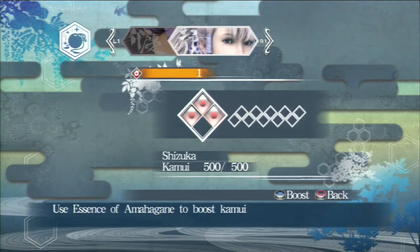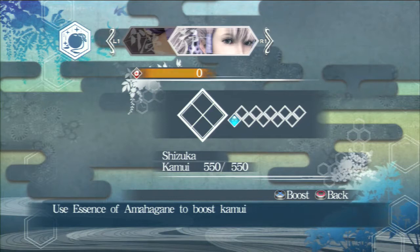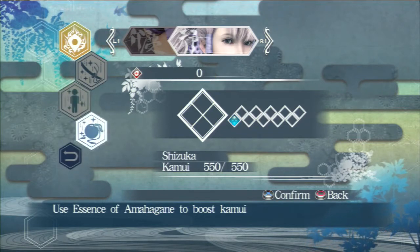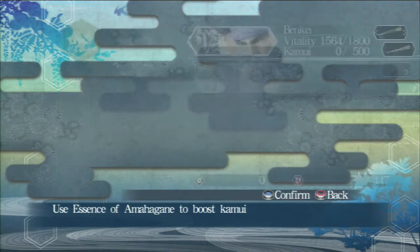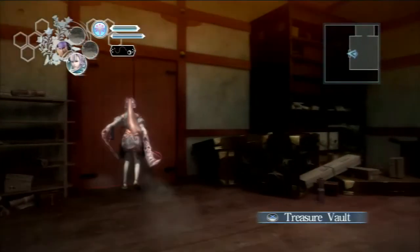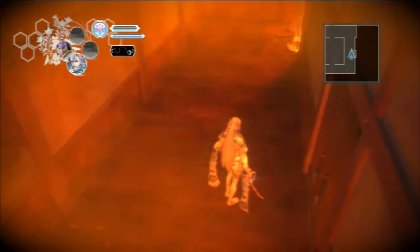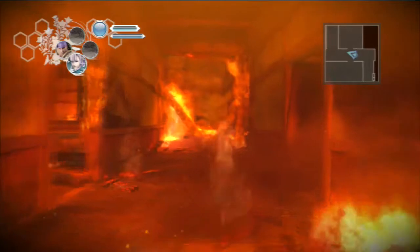So now dealing with this: we have the Essence of Hamagane — basically four of those little orb things, and I've spent two of them already. It will heal you up once, or basically boost one of your meters by one — whether it's your Kamui gauge or your health gauge. I boosted the Kamui gauge here, just so I can stay in the Kamui meter for a little longer.